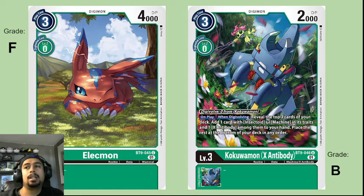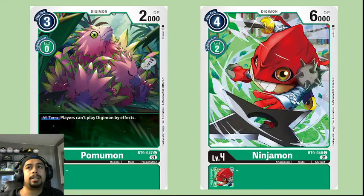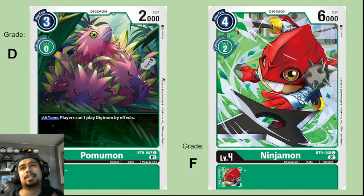Pummelmon is going to get a D. Its effect is that players can't play Digimon by effects — similar to the side effect Crimson Blaze does after it's deleted. The problem is this Digimon is a little too weak to really stand on its own. There are already cards that do this in other colors. If this Digimon had higher DP and was harder to remove, this would be a really good ability, but I don't think Pummelmon will make it into any decks.